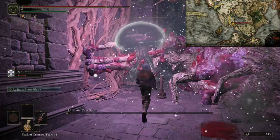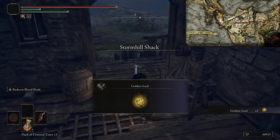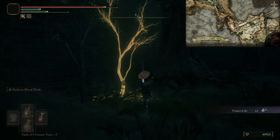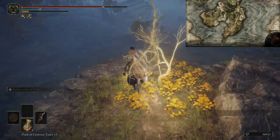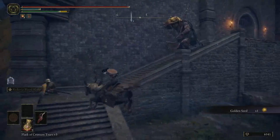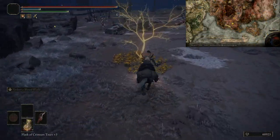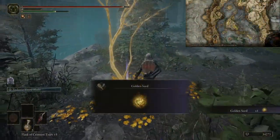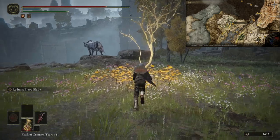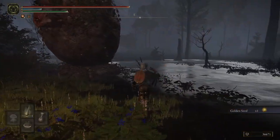Now collect all the Golden Seeds: one from the Ulcerating Tree Spirit in the Stranded Graveyard; one left by Roderica at Roderica's hut; one just south of Storm Hill Shack if you haven't got it already; just before Godrick's boss room there's a minor Erdtree; one at Mourn Castle on the Weeping Peninsula; one at Fort Haight with the pumpkin head and bloody slash; another near the Ulcerating Tree Spirit inside Stormveil Castle; near where we killed the Death Bird by the merchant area there's one; and inside the Raya Lucaria Gates courtyard with the crabs and sorcerers.